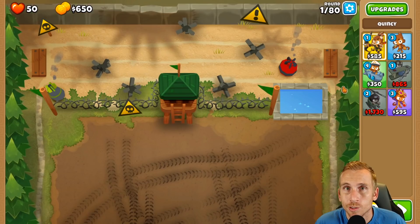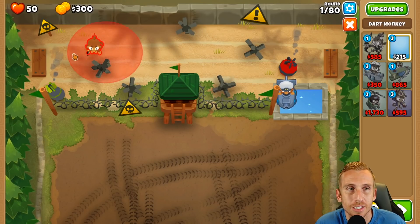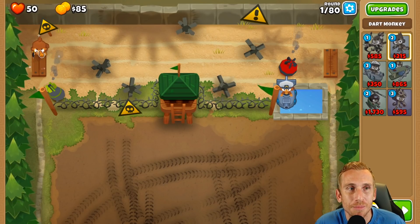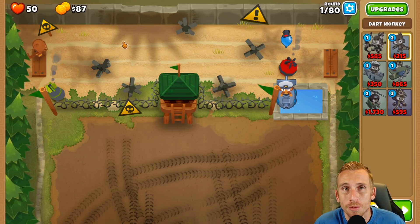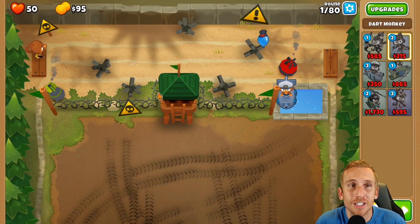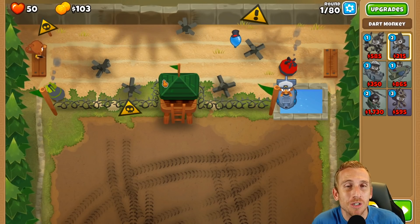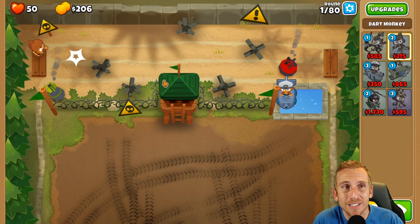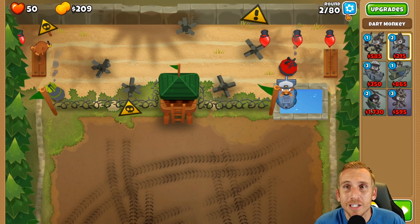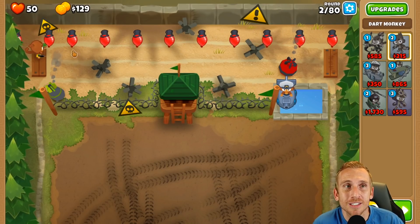For Firing Range, we're going to start a little differently. We're going to place a sub right here and a dart monkey. Because this is alternate balloon rounds, we're going to have to worry about camos and leads early on, then general balloon popping power. We're probably not going to get Quincy till way later on to make sure we're safe. No monkey knowledge really gets a little crazy sometimes.